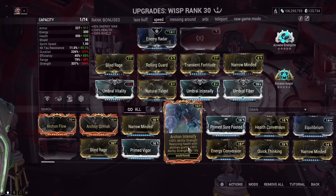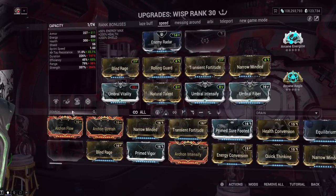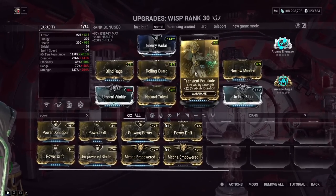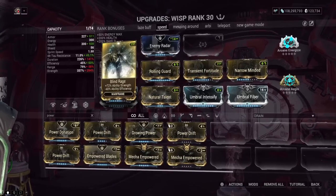Archon Intensify will not be a dead stat in endurance runs at all because if you're playing Wisp specifically, it's going to basically be always active — you're going to have big Breach Surge damage, big Wisp motes, all that good stuff. I think they could change this to a different type of Power Strength mod, because if you look at Power Strength mods available to us, a lot of them are corrupted mods with a downside and a positive side. There's really not that many pure Power Strength mods in this game.